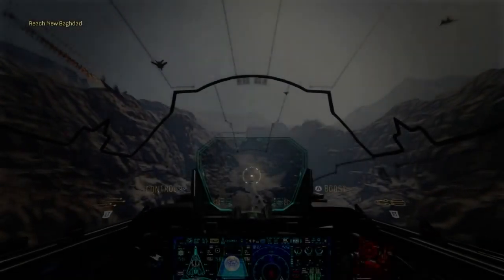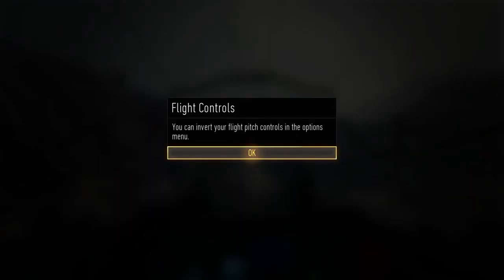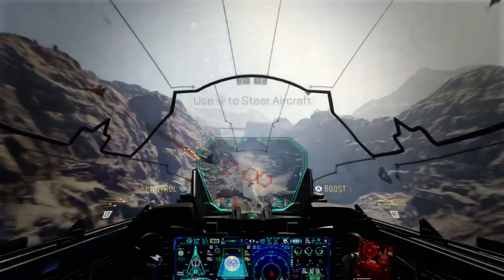Fence in. Engage anything that doesn't have a sentinel beacon. Oh my god, you are kidding me. You can't invert the flight controls. Welcome back guys to Call of Duty Advanced Warfare. This is episode number 13, and we're getting towards the end. There's a couple missions to go. Let's own this.